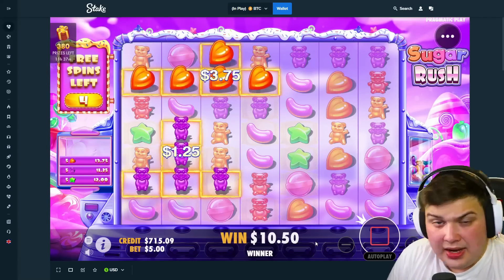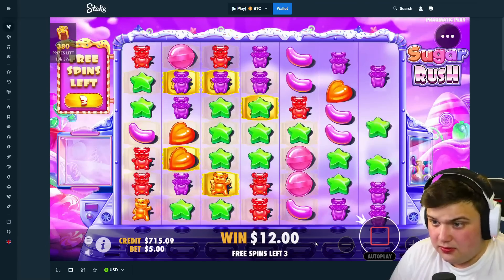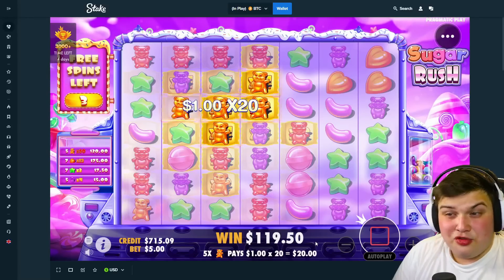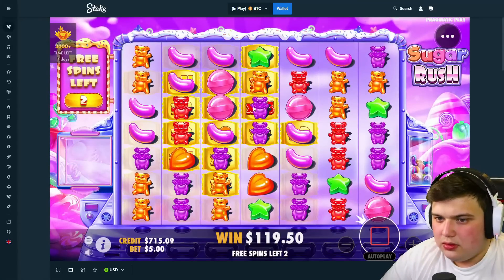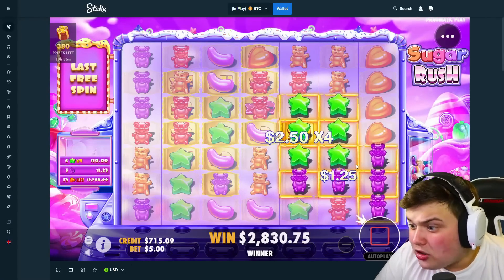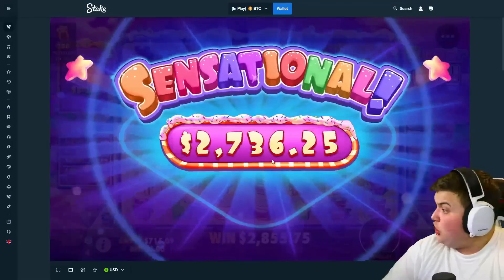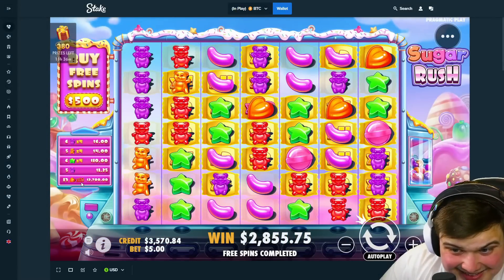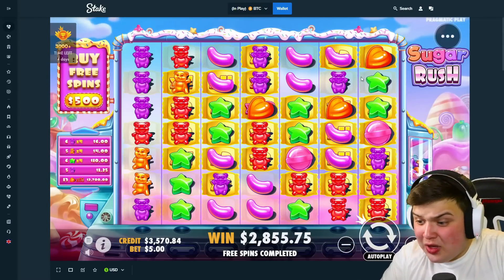Can we connect something please? We've gotta get some connections to build those multis and win some money. It's not looking the best, but maybe we get one of those good spins that just keep connecting on their own — like this one here. Orange bears now, maybe red bears — there's a 16x. It's not over yet, there's some potential. We've gotta connect in the top left area. Oh my god — what just happened! 13 orange hearts on an 18x — I think that is right.